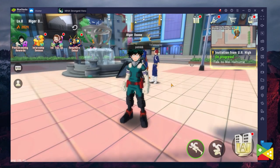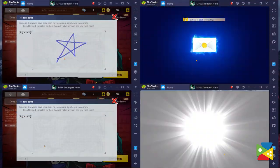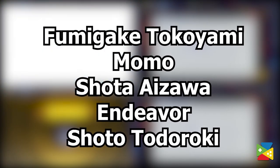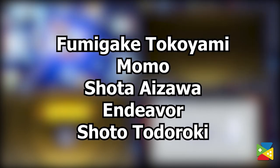This feature can be accessed by clicking on the icon on the right side of the panel. After you go through the beginning of the game and gather all the resources to summon — which should take about 30 to 40 minutes — I strongly recommend trying to summon the characters shown on screen, as they're great to start with. If you didn't manage to get any of those heroes, simply restart your Bluestacks Multi-Instance and try your luck again.